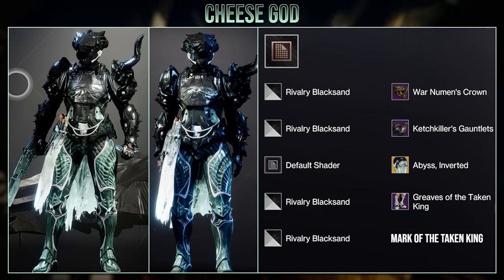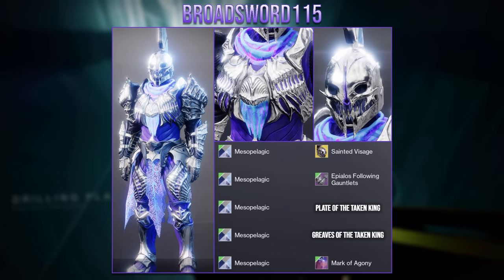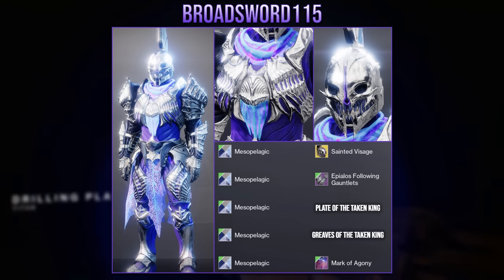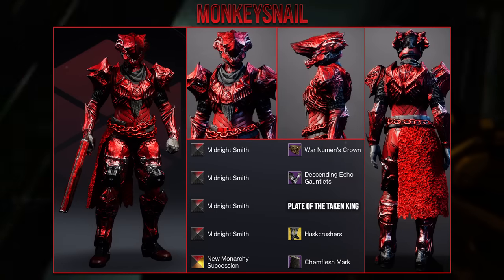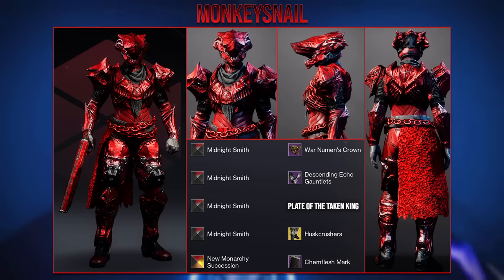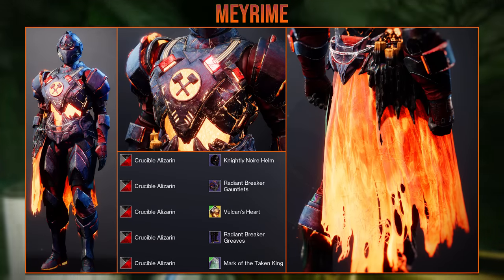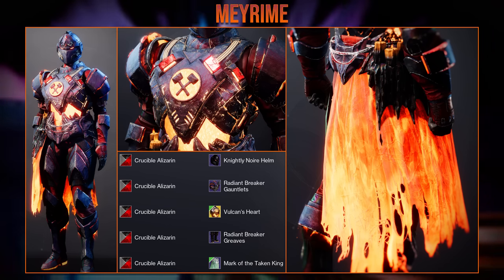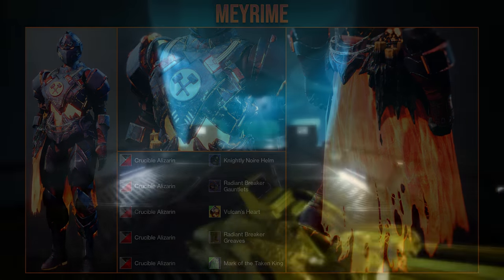Then we have Cheese God who made a Taken Guardian using the new boots and mark with a unique glow to give off the look of Taken. Moving on to the last few sets, we have the Demon of the Saints from Broadsword 115, going with a more demonic look for Saint-14 using a new dungeon chest and boots. Then we have this full red set from Monkey Snail using the dungeon chest plate — with this shader it actually turns the glows off, allowing it to pair nicely with the Fist Crushers, Descending Echo, and War Newman's Crown. Finally we have this magma-like set from Mayrime, where the chest plate has a nice molten glow that travels downwards, and with the way the mark looks and glows it looks like it's releasing molten lava from the chest.